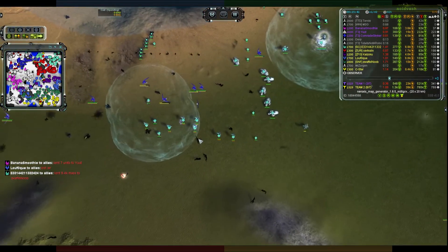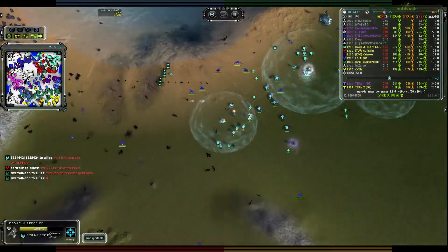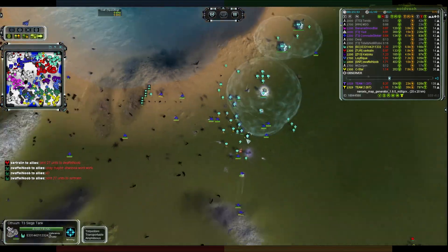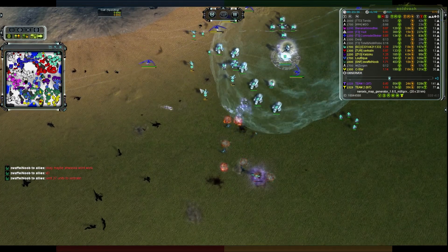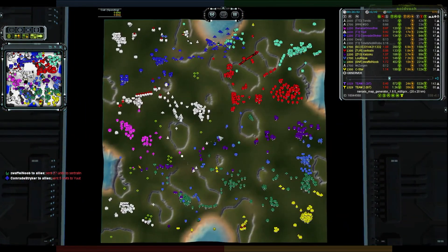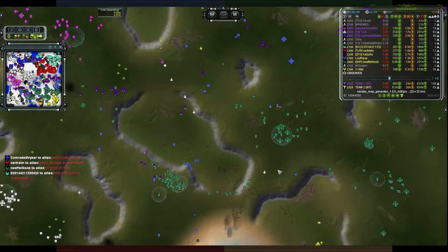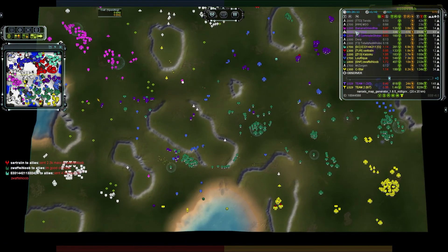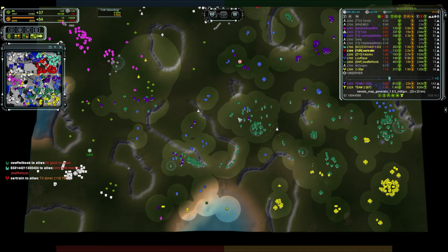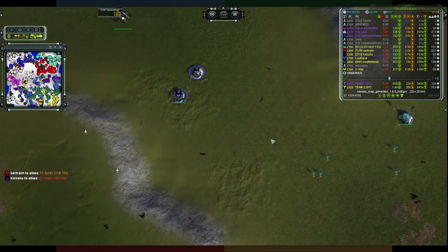T1 bombers are going off over this direction, and those shields are about to drop. Sniper bots are about to take a bunch of damage. The shield is pretty good, there's some flak down there - no, it's all T1 - and the sniper bots get absolutely brutalized by the swarm of T1 bombers. Just for the sake of a couple of flak units, life would have been very different. Monkey Lord continues pushing through the middle. It runs into quite a bit over here - a bunch of sniper bots starting to get radar coverage and doing damage.